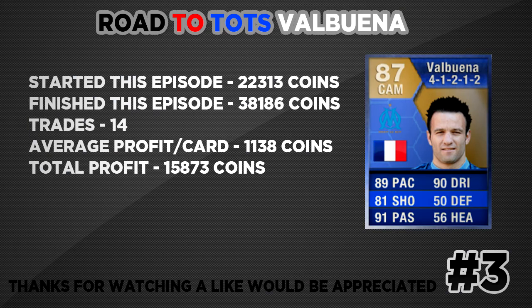For the summary of this episode: we started off with 22,313 coins and finished with a nice total of 38,186 coins. We had a total of 14 trades this episode, with an average profit per card of 1,138 coins and a total profit of 15,873 coins.